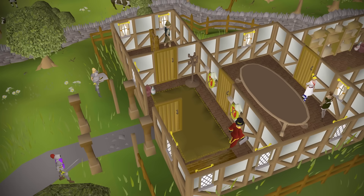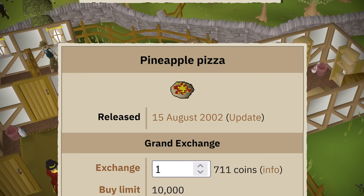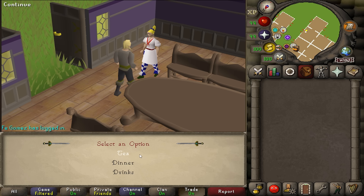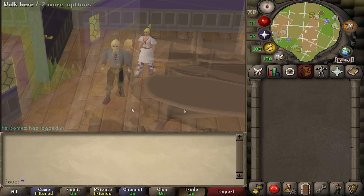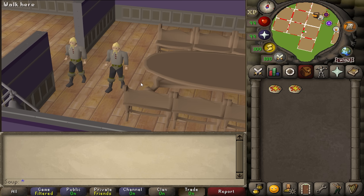Did you know that the five servants you can hire for your player-owned house can also serve you dinner? Rick serves you shrimp, the maid serves stew, the cook serves pineapple pizza, the butler chocolate cake, and the demon butler curry. The most expensive food is the pineapple pizza. All you need is a dining room table — just talk to the cook and ask her to serve you dinner. After about a 20-second wait, she'll place one pineapple pizza on the table worth 700 GP. But if you have other people in your house, more food gets served.